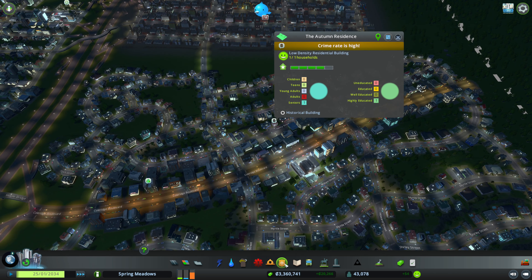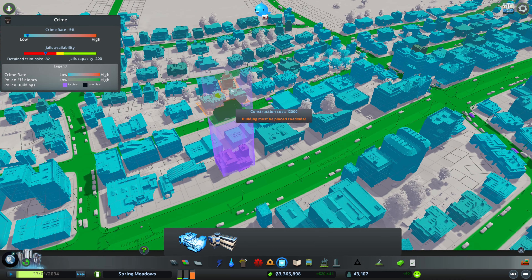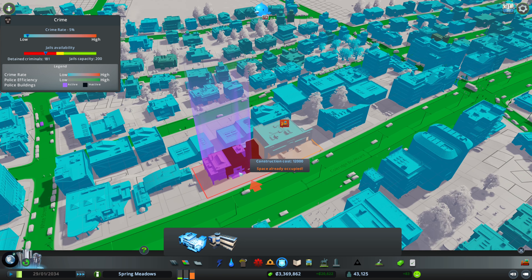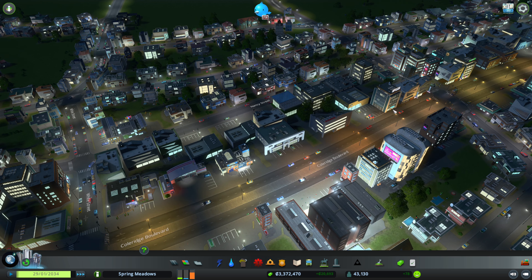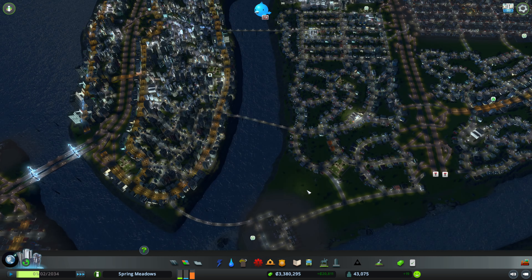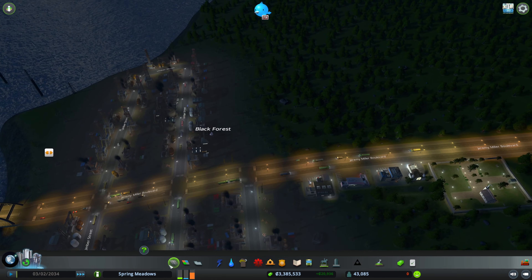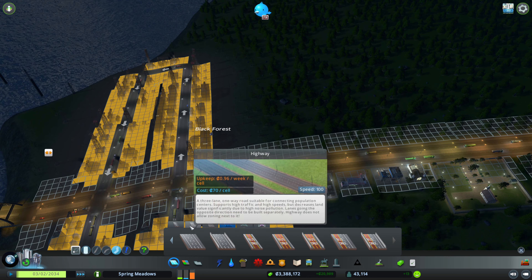There's some crime over here. Let's double check the policing — it's literally like two buildings from the police station, but the police have to drive all the way around.